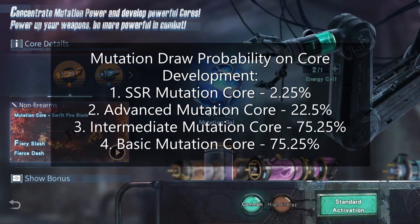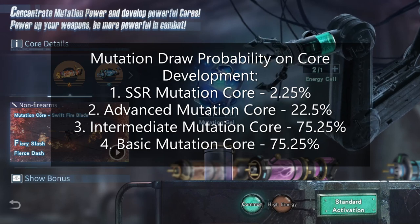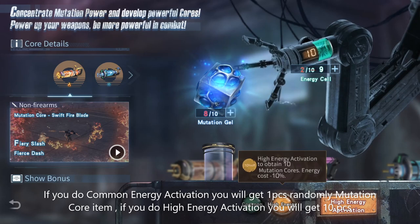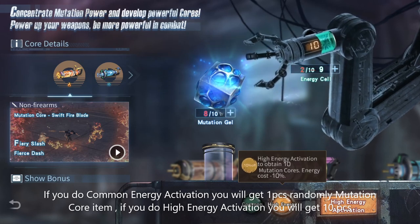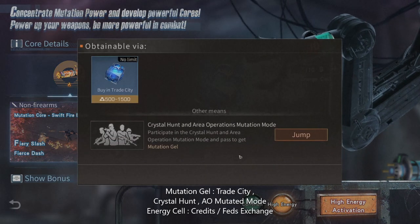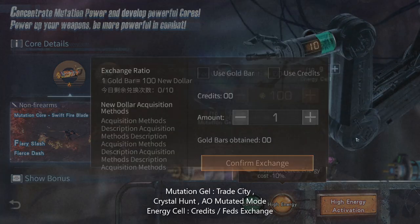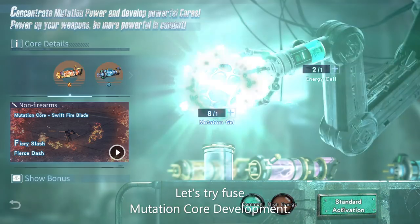This is the mutation drug probability on Core Development. If you do a common energy activation, you will get one piece of randomly selected Mutation Core. If you do high energy activation, you will get 10 pieces. Mutation gel can be obtained from Trade City, Crystal Hunt, Array Operation mutated mode, and energy cells from credits or fetch exchange.